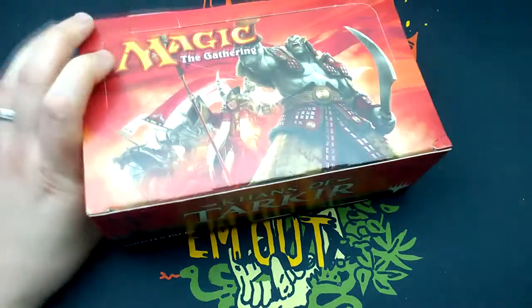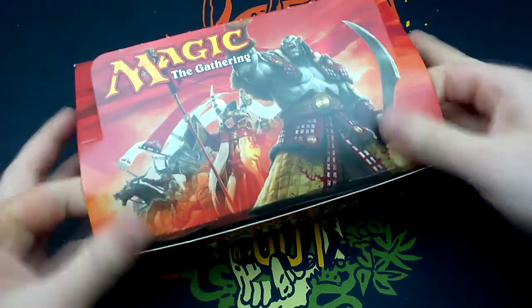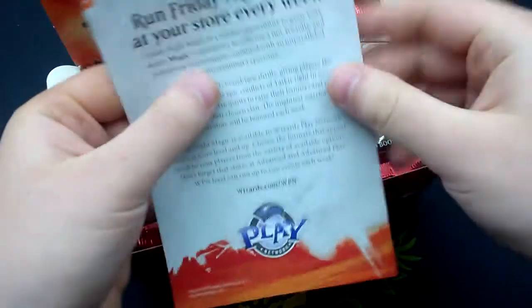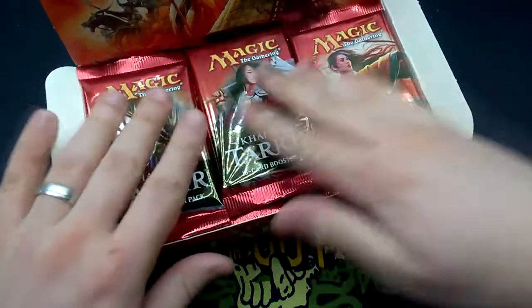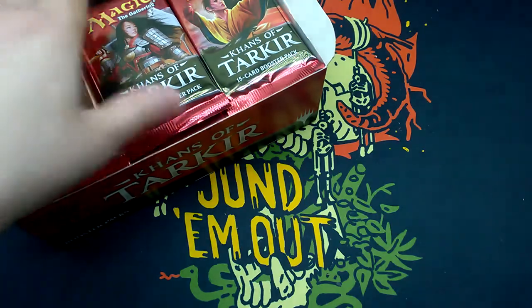I'm not that good at remembering those names or the two-color variants from the other sets. So we have this little insert — Khans of Tarkir. Run Friday Night Magic at your store every week. 36 boosters. Let's get some fetch lands!